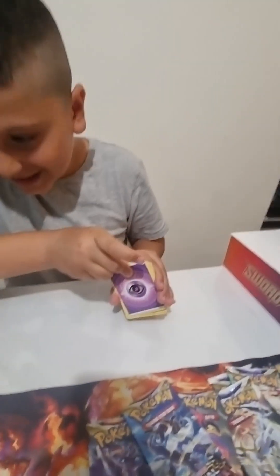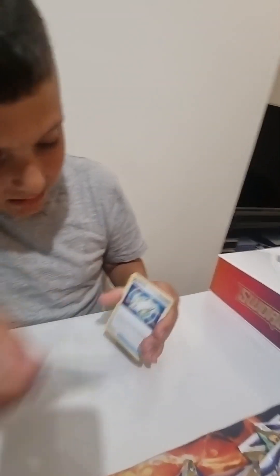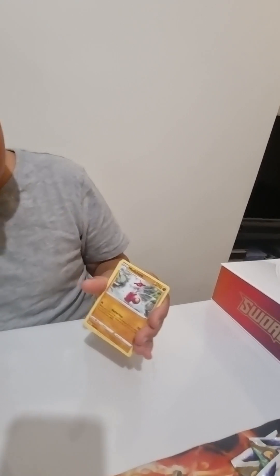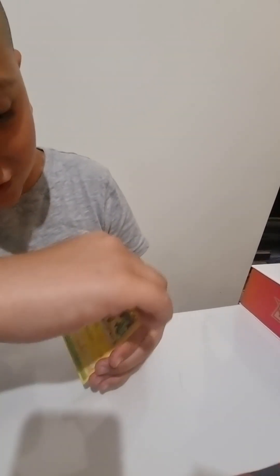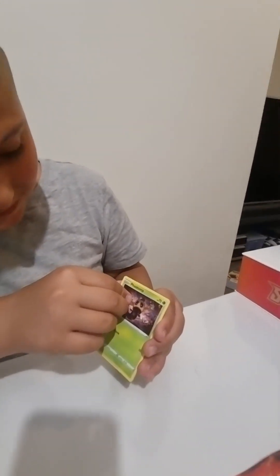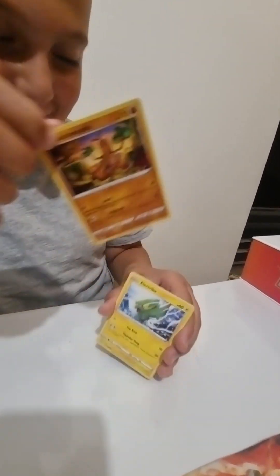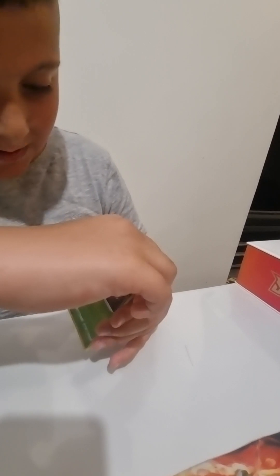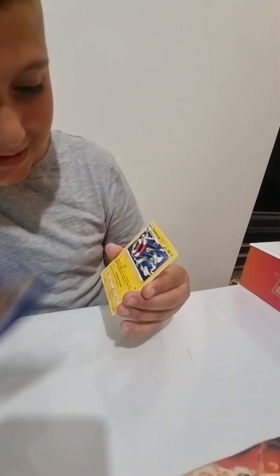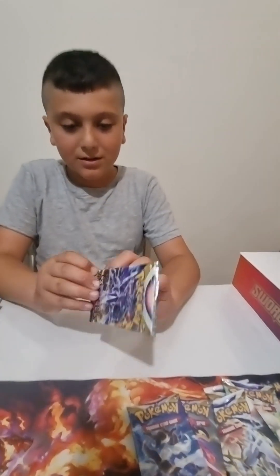Okay, we got Saki energy, we got Tona — what — Garchomp, Pikachu again, flat thump. Electro... Phantom Rivers and the reverse is Electros. We got Astral Radiance — okay, we got Astral Radiance, we're going to be opening this one.